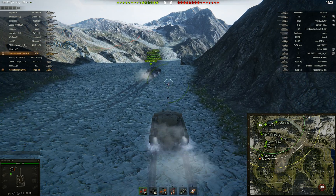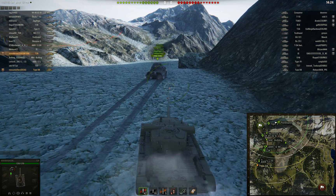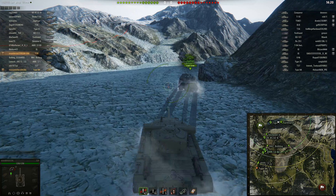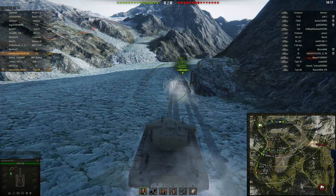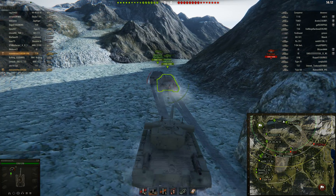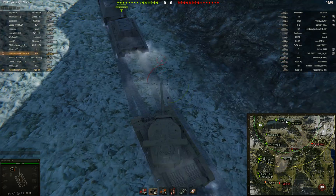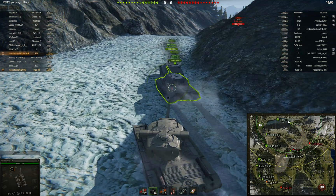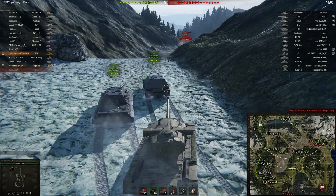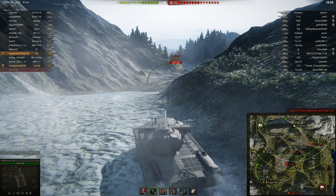We're talking 280mm of frontal armor on the turret, and the hull armor is bad — only 102mm — so don't ever expose that. The gun is fairly good but could be better: 320 damage, 198mm of penetration, and 245mm of penetration with the APCR, which I'm loading right now because I'm not sure what I'm going to face around this corner. 10 degrees of gun depression makes this tank insanely strong hull down, and that's what we're going to do for most of this match.